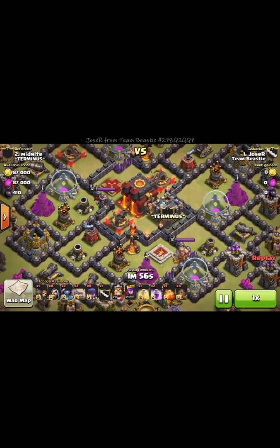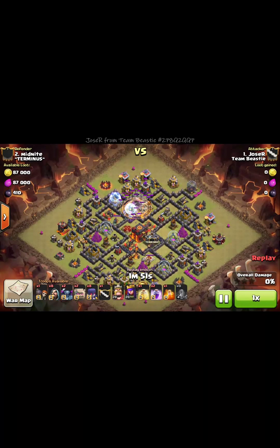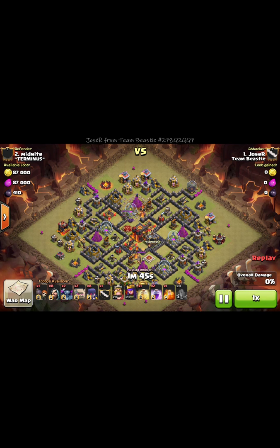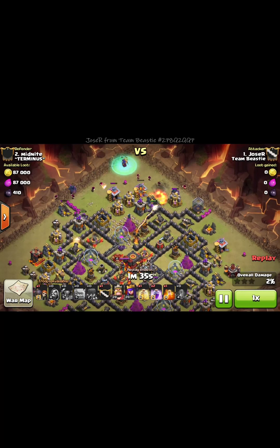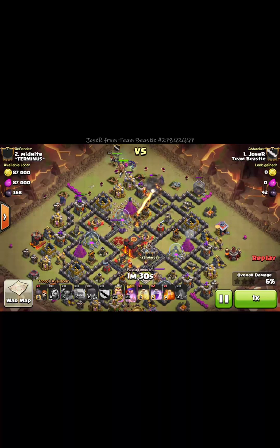I come in with earthquake spells, drop them in, get a nice clear path through the center. Drop my golems, drop my wizards right behind them to clear out some structures, Pekkas on each side, and I just drop the witches all up the top and drop my heroes.